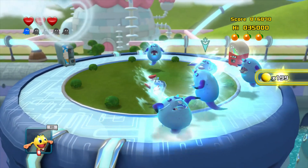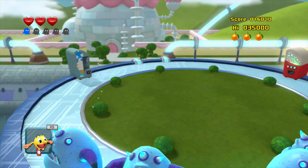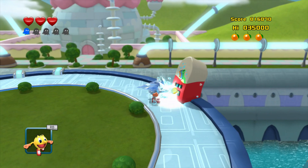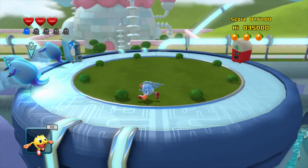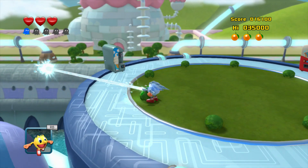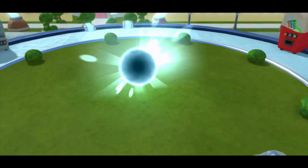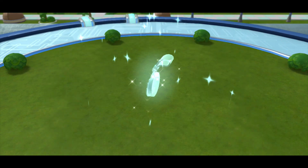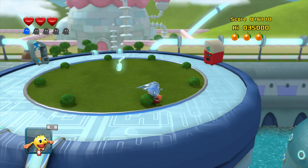Seen those Super Mario Galaxy games — so it just seems pretty familiar, though I could be wrong. Alright, so we've got these guys right here — the Cyclops Ghost. They pretty much have a different attack pattern where he literally just splits himself into a bunch of clones of himself. You can pretty much take them out with either your basic chomp ability or Ice Pack special. And there we go — that's the end of the stage! Wow, that was really, really short.